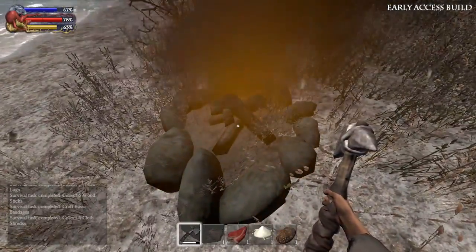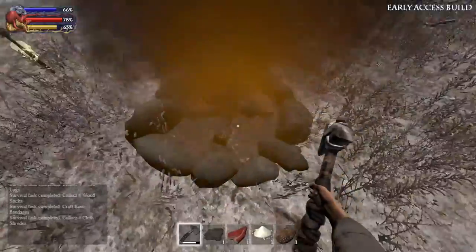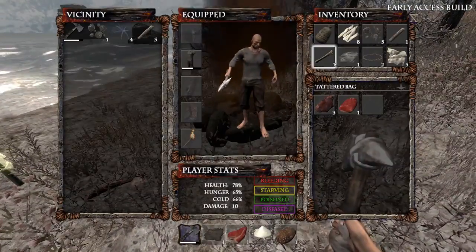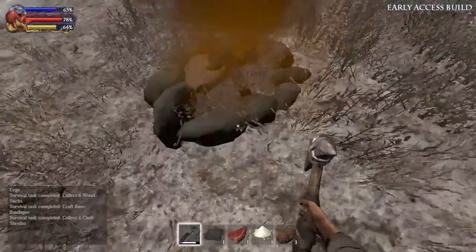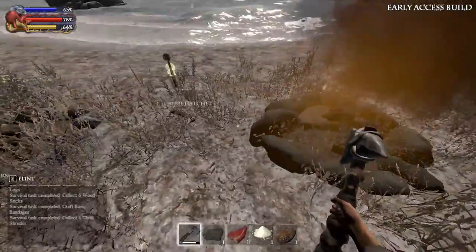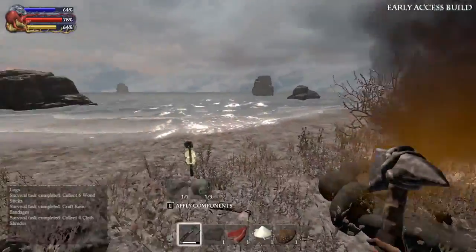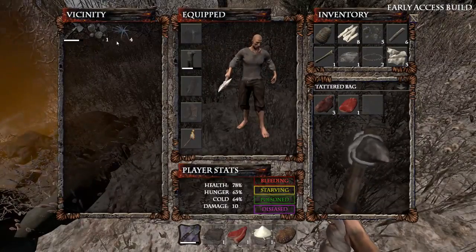Oh, that fire looks like it's gonna go out — it did go out. Wow. Oh, that is interesting — that's not good, because that means you have to build one fire pit after the next if you can't keep lighting it up. Can I use sticks or something on it? If I pick up some sticks, can I press E on it and place some sticks? No. Wow, okay — we're gonna end up with a hundred campfires all around in a circle. That sucks.